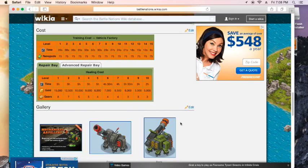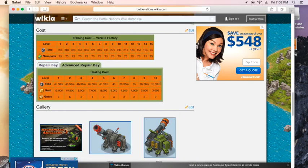They like charging gold because there are nanopods involved with that. The advanced level 10 repair bay — not too bad — two gears, an hour and 30 minutes, and just a little bit of gold.